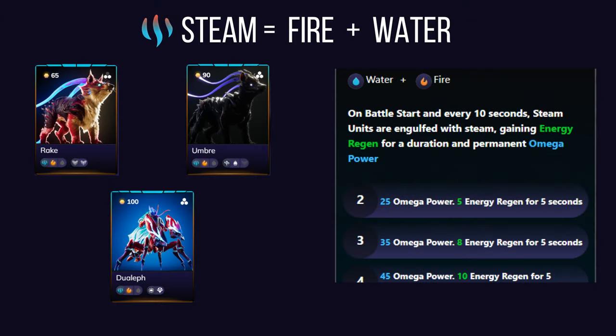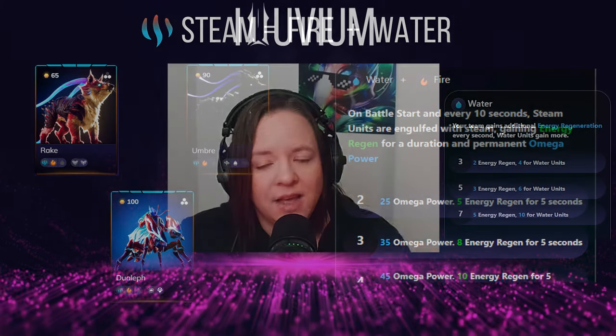Steam affinity brings together fire and water, creating a synergy that provides both offense and defense. Steam alluvials gain an increase to their omega power and temporary energy regeneration at the start of battle and periodically throughout. While steam doesn't directly improve damage or survivability, it synergizes well with units that benefit from frequent ability use — just keep in mind that defensive strategies are essential when using this composite.